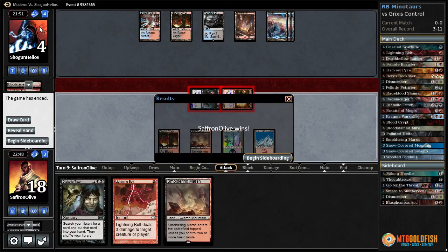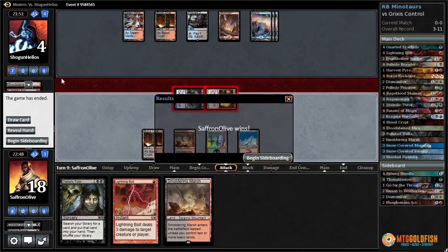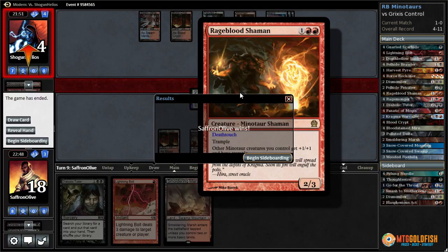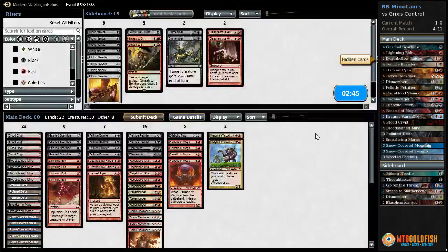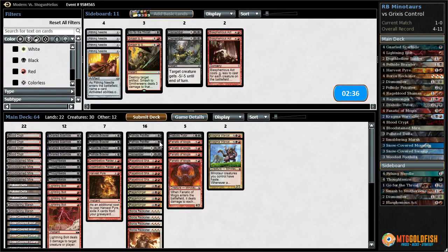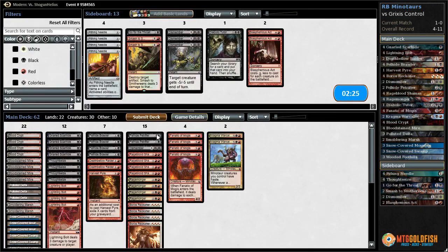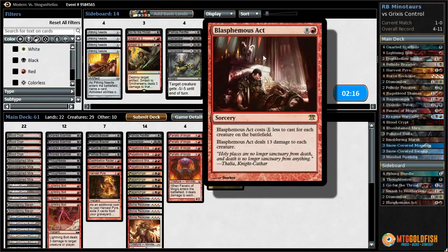Yes! Three Lightning Bolts, a Snapcaster, a Pia and Kiran Nalaar, and an Electrolyze — you can't beat the Minotaurs! And you can't chump them, as our opponent learned this game. I can't believe they kept trying to chump our trample creatures. We probably want Thoughtseizes — I kind of always just want Thoughtseizes. Maybe go down a Dismember, a Diabolic Tutor, a Petrifier.